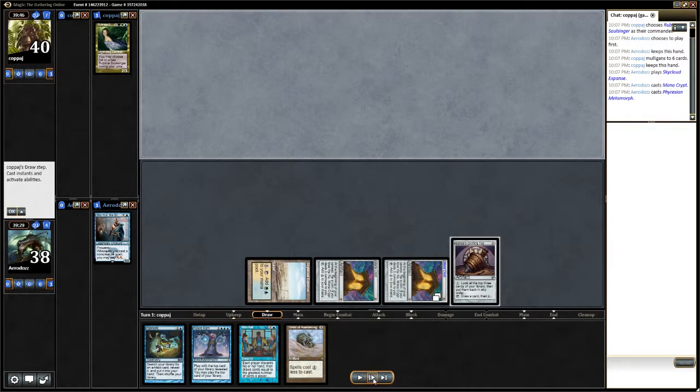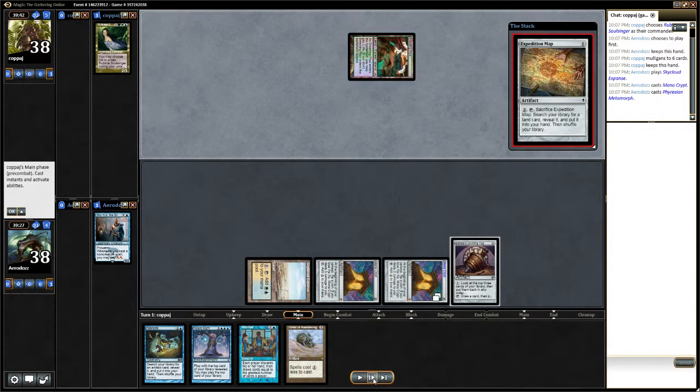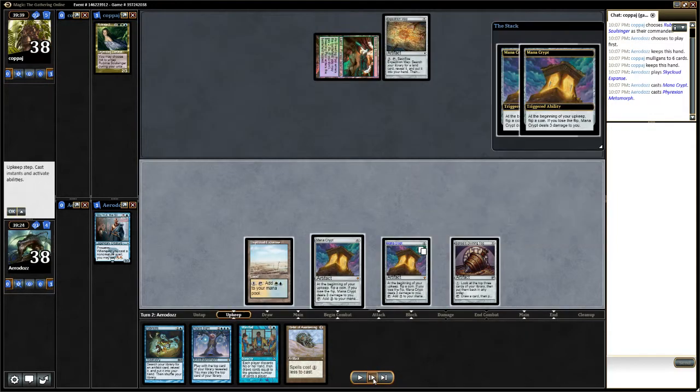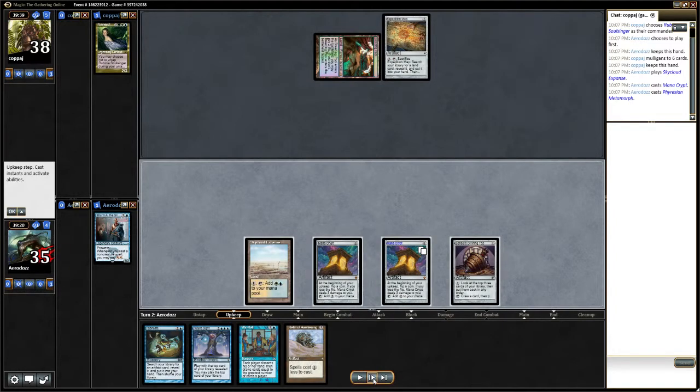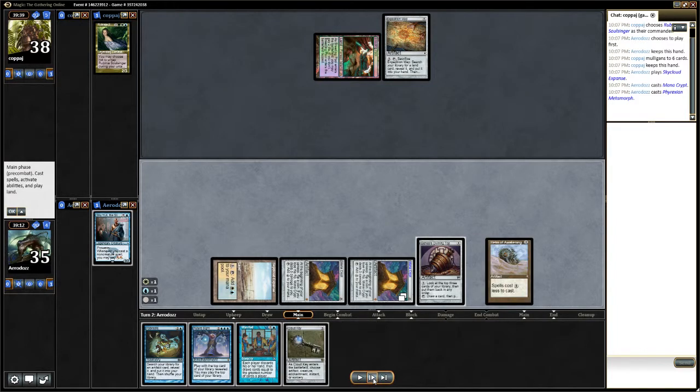That basically makes it so that Sensei's Divining Top costs zero. And using Sensei's Divining Top's draw ability, we are able to essentially combine with Future Sight and draw our entire library.